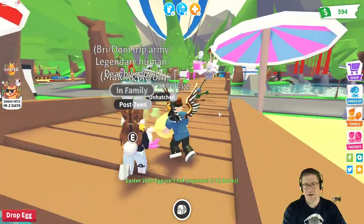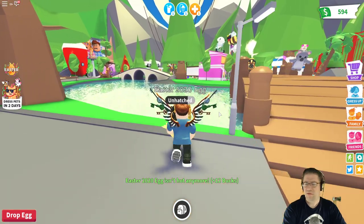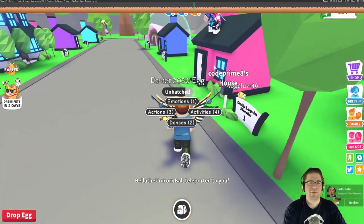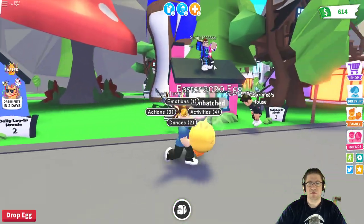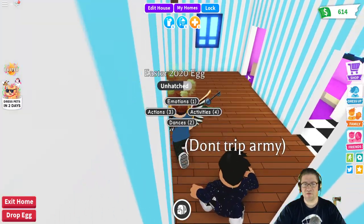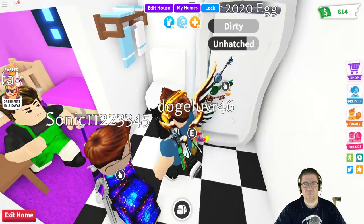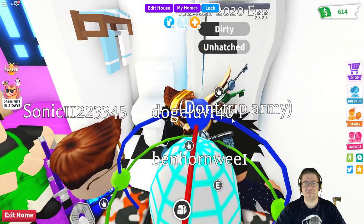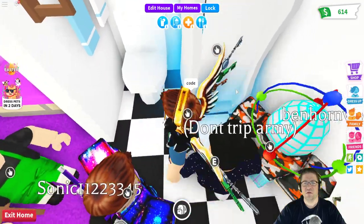It looks like he's thirsty, hungry, and dirty, so we're going to head back home. We are just about back home — this is my house. Let's go in. I should be able to give him a shower. Easter egg — pop him in there, it says he's dirty. Five, four, three, two — I'm going to decline that, we've got stuff to do.